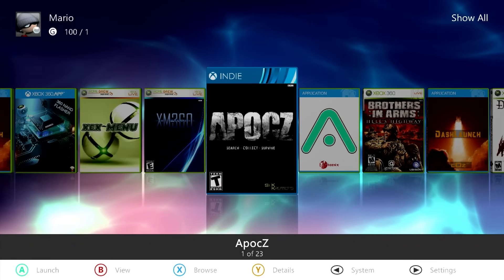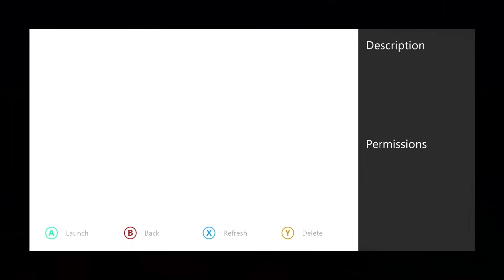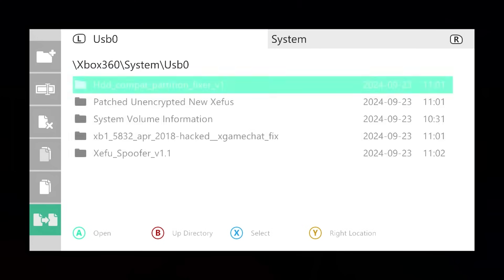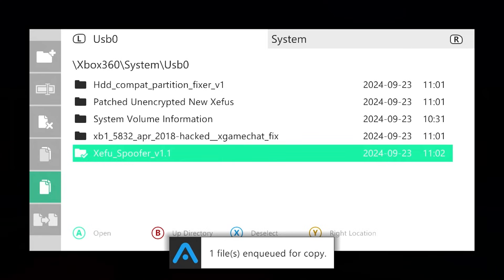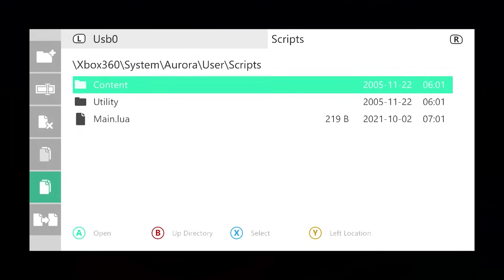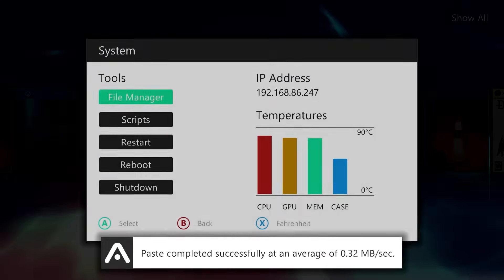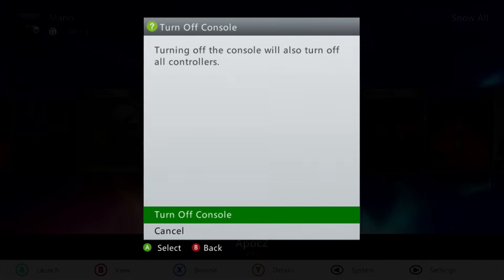Now exit the file manager completely. The last install is ZFU Spoofer — press back, go to scripts, and if you downloaded it earlier it should already be there. If not, go back to the file manager, go to your USB drive, grab the ZFU Spoofer folder, highlight it, tap X, go left, tap copy. Then tap the right bumper, go into the Aurora directory, go to user, go into scripts, go into the utility folder, tap left, go to paste, and say yes. Now press back to exit, and do another full restart — turn off your console and turn it back on.